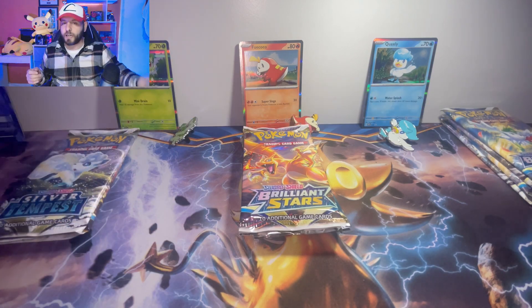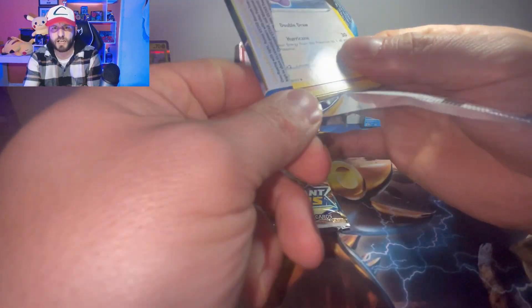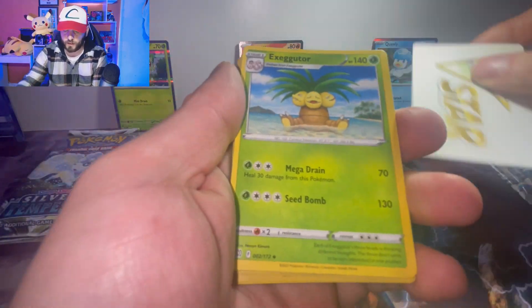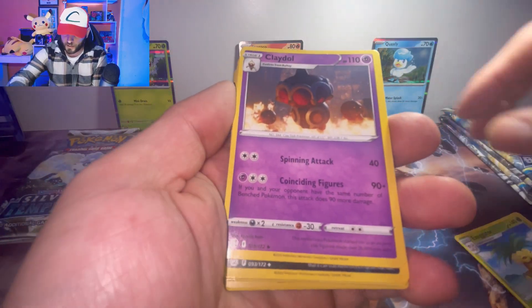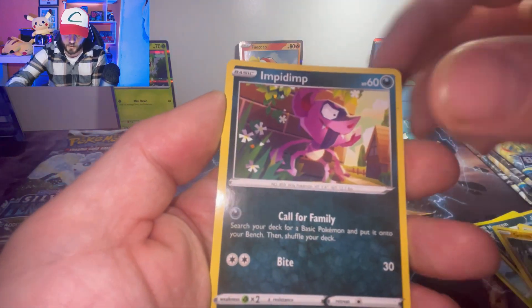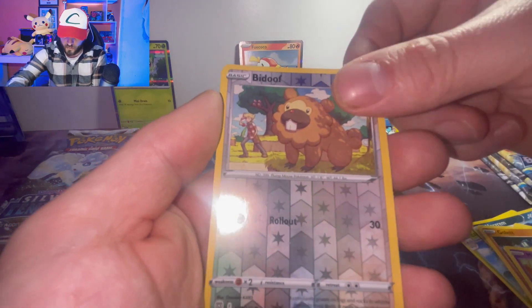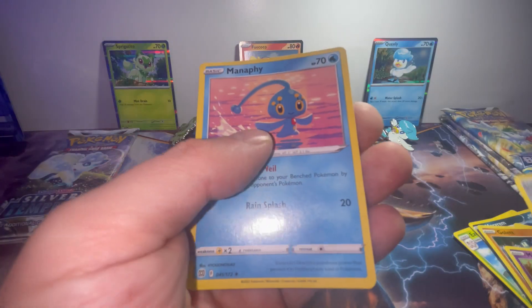We're going to start with Sprigatito and a Brilliant Stars. Let me know in the comments which one of these were your favourite starters from the new generation. Here we go - a Brilliant Stars pack. We've got a Co-Card, and to start off with, a V-Star! We've got an Exeggutor, Claydol, Castform, Golett, Shinx, and a McCream. And a Reverse Holo Bidoof, and a Monferno. No big hitters in that team so far.